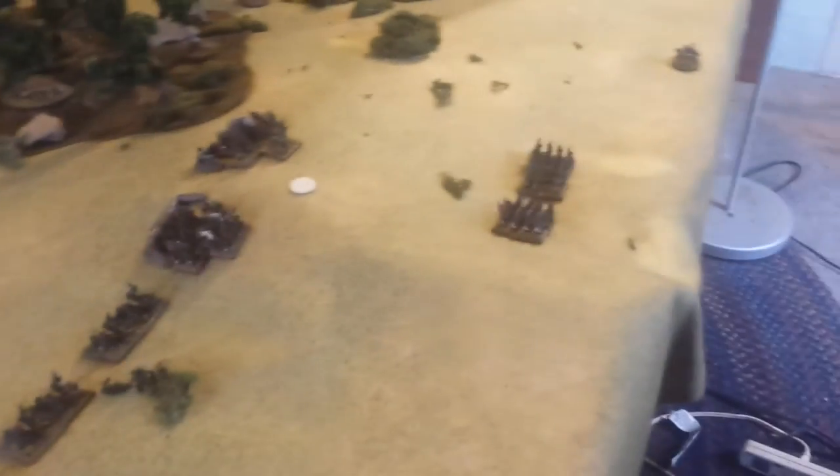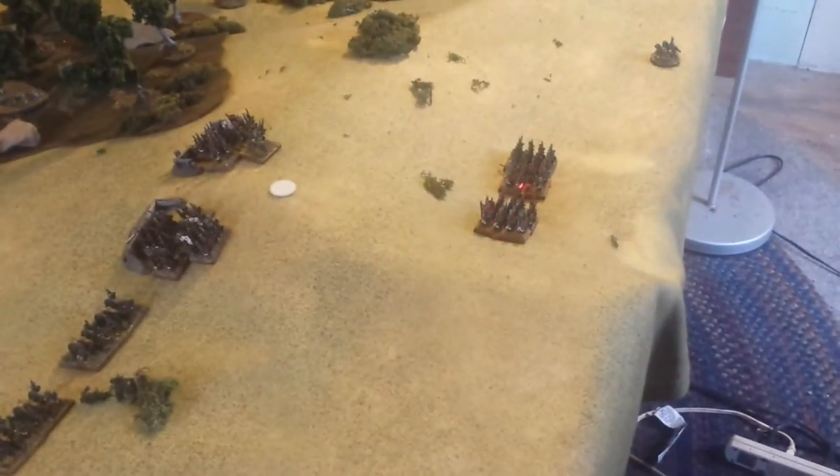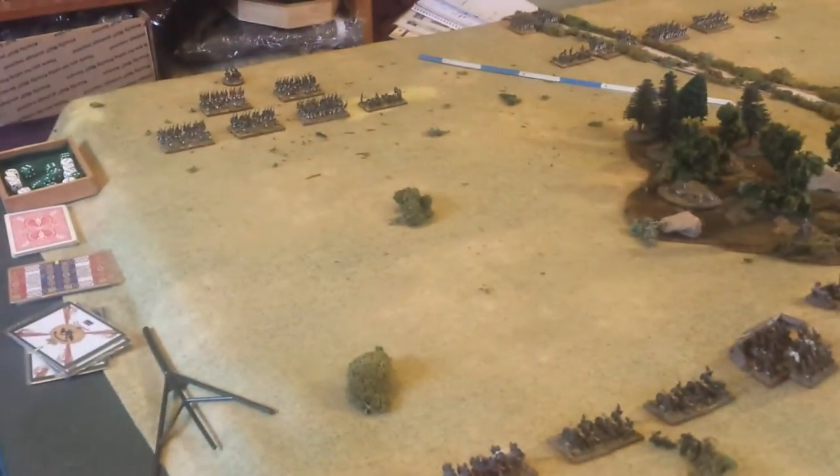Also part of this corps, there are two more infantry brigades — standard Russian infantry, your musketeers and such. They are well behind this ridge, hidden. Opposing them on the other side of the battlefield, across this open space, we've got a corps of infantry made up of five brigades of French infantry — typical troops — and a battery of guns.